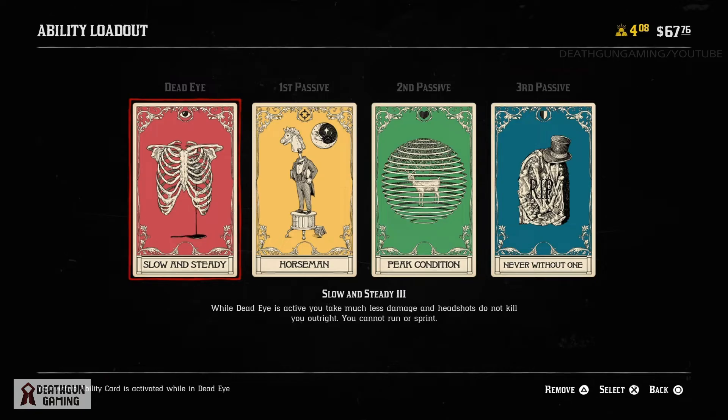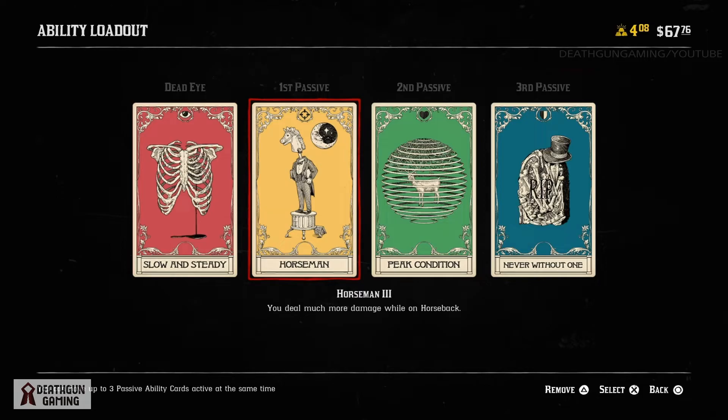First off we have Slow and Steady level 3. While Dead Eye is active, you take much less damage and headshots do not kill you outright. You cannot run or sprint, but while on a horse this doesn't really matter because your horse is running for you, so the negative effect gets pretty much negated.